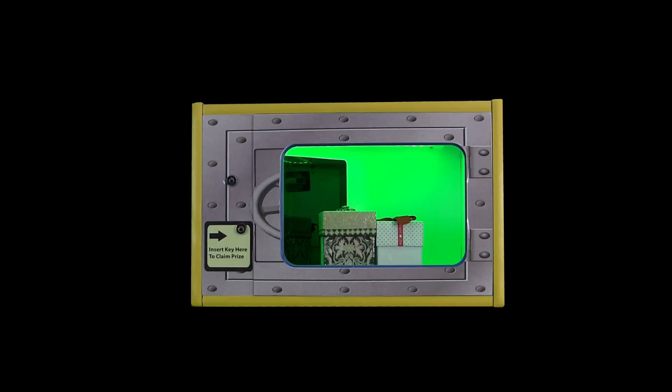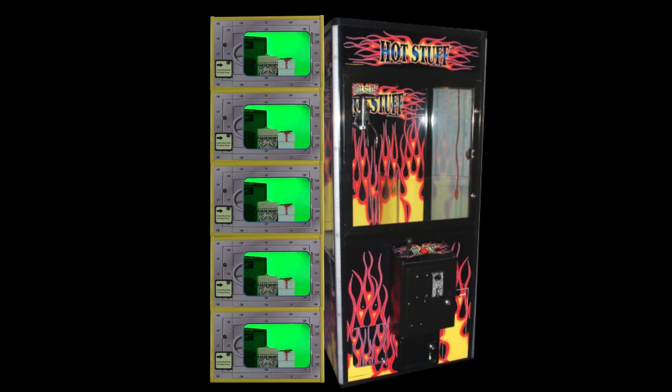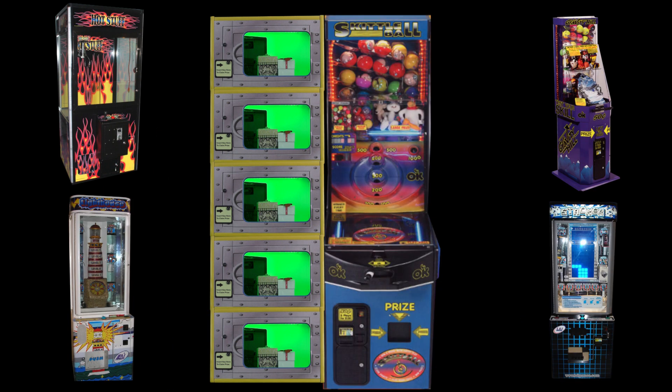Here's the best part. The Prize Vault is stackable to create a multi-compartment vault dispensing even more prizes. This can be used for all types of equipment languishing in your warehouse and on your route — your cranes, gravity hills, lighthouses, stackers — the list goes on and on.